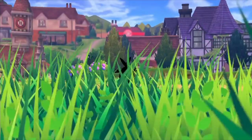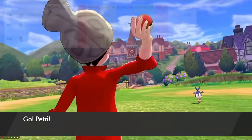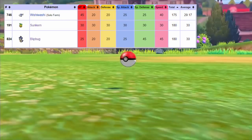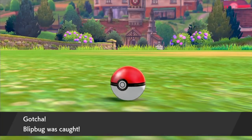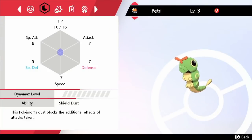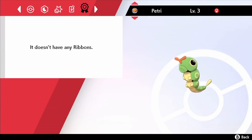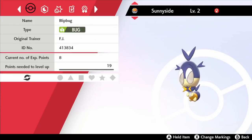In the same patch of grass on Route 1 we encounter Blipbug who's going to be the second member of our team. Wishiwashi's solo form is the only Pokémon with a lower base stat total than the Galar region's generic early bug, so this is a rough start for our team. Petrie the Caterpie begins the game with just Tackle and String Shot. Sunnyside the Blipbug is only equipped with Struggle Bug — that is the only move that Sunnyside will ever know.